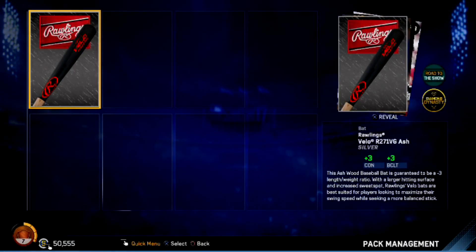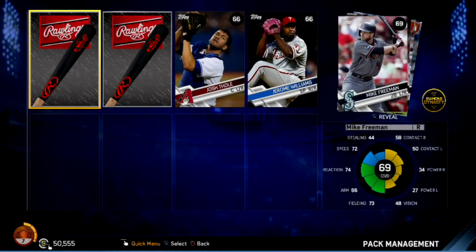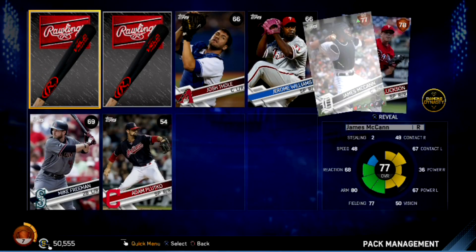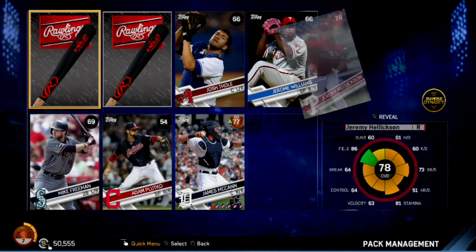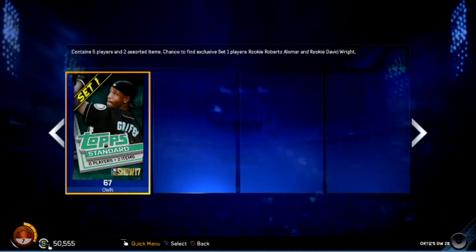The same bat twice — that's always fun when you duplicate in the same pack. And James McCann, Jeremy Hellickson. Again nothing, nothing good.